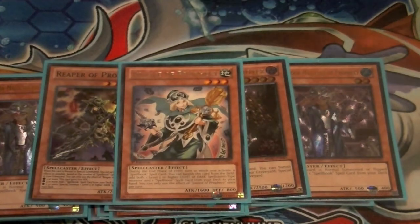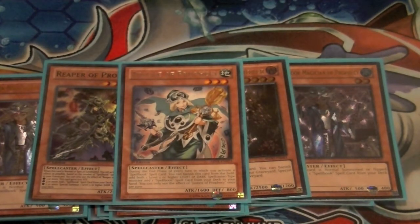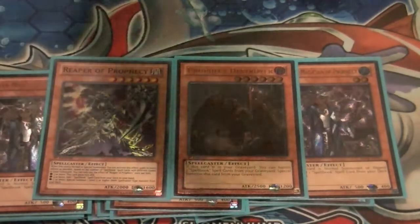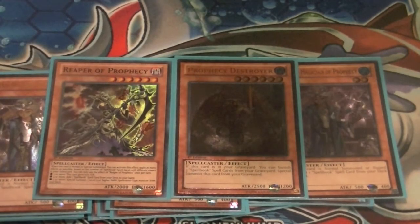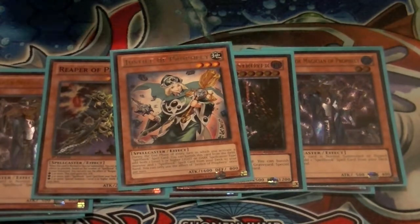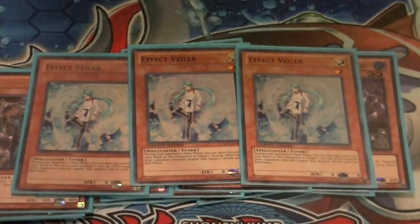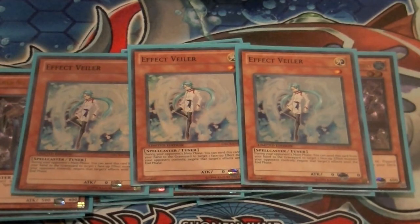One copy of Justice of Prophecy — activate a spellbook this turn, then banish it during your end phase to add a spellbook and Priestess to hand. It's a great way to search. Rounding out the monsters, three copies of Effect Veiler to negate stuff and to go into the one synchro summon in the deck, which I'll go into in a minute.